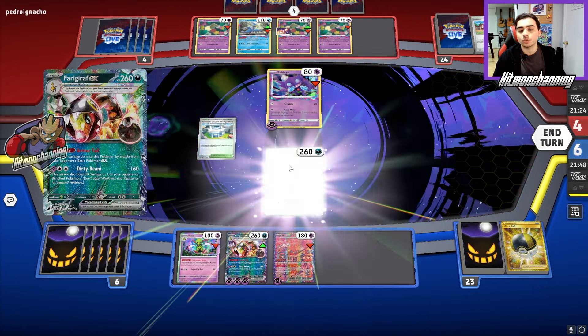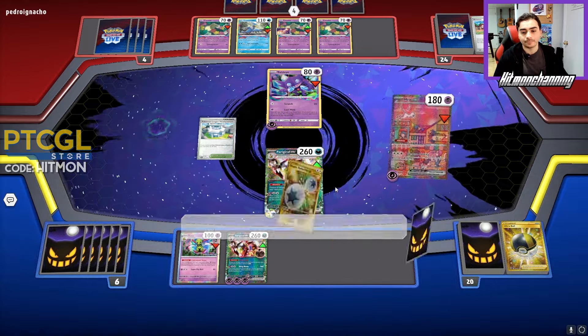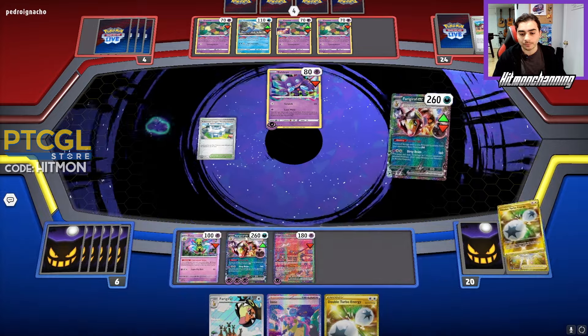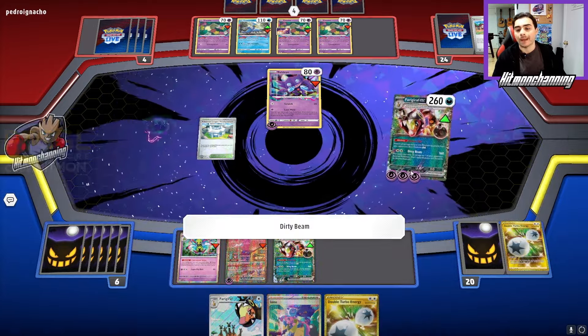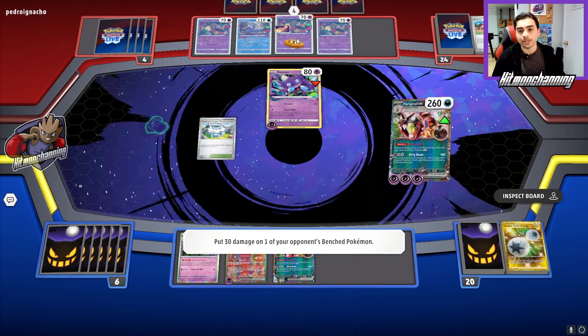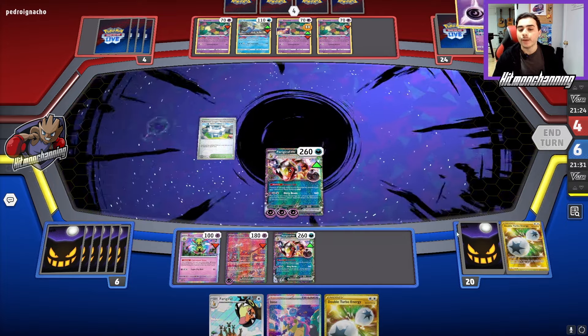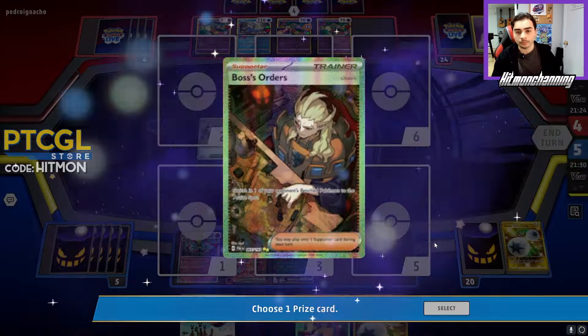The reason I'm waiting to retreat is because I might find the Switch off of Mew here. I don't, but that's completely okay — we can retreat and then go for Dirty Beam. Now I'm using Dirty Beam. I like to use it with the three Psychics, because then I can put 30 damage instead of just 10 damage on my opponent's Pokemon, and we can start setting up for some multi-KOs.